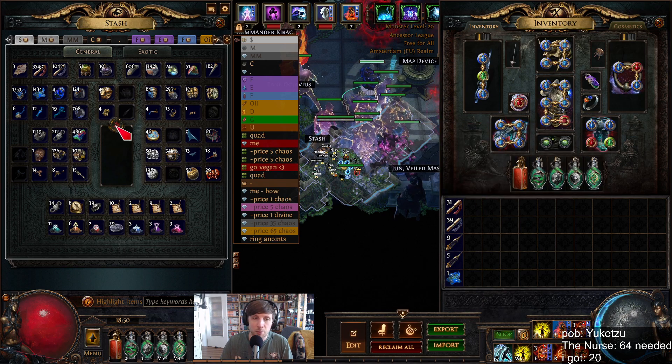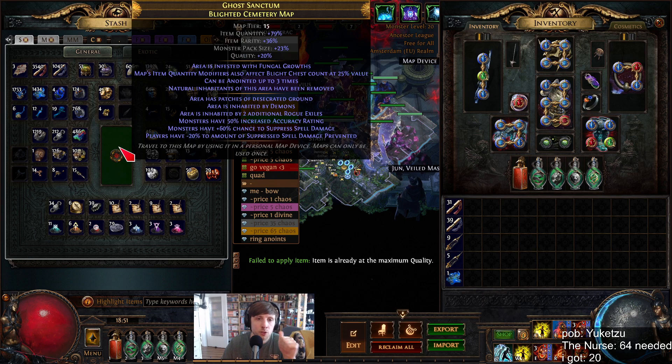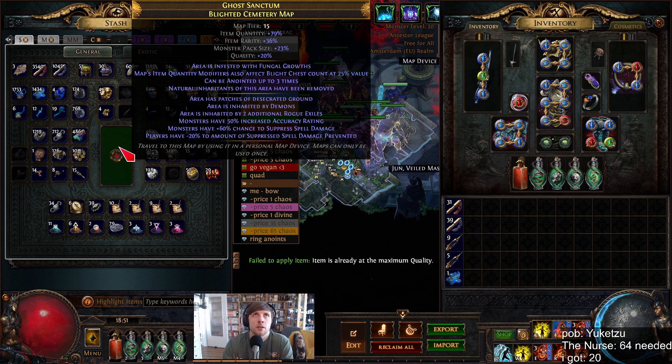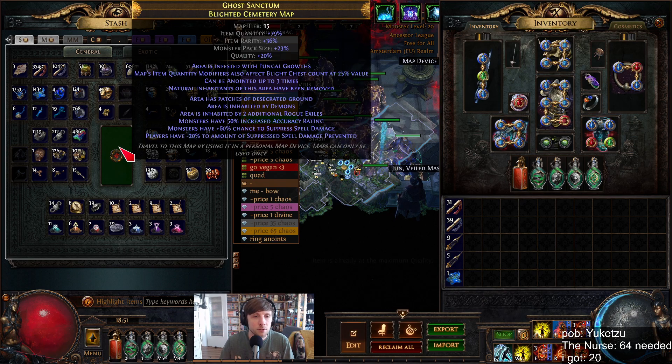Let's start crafting the map. 20 quality. Let's elk it. What you don't want is: cannot be slowed below base movement speed, cannot be stunned, and avoid ailments. Desecrated — this is all fine.